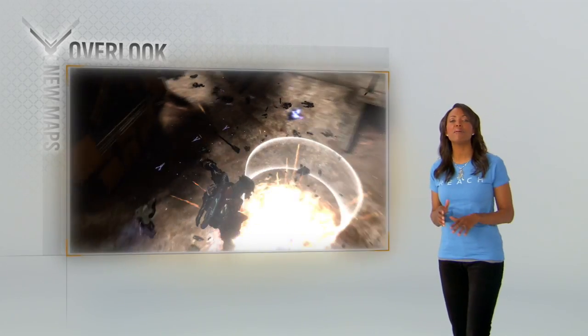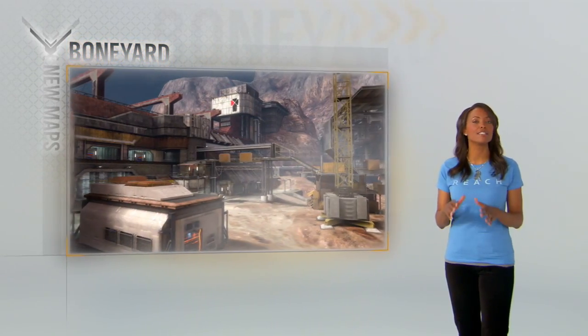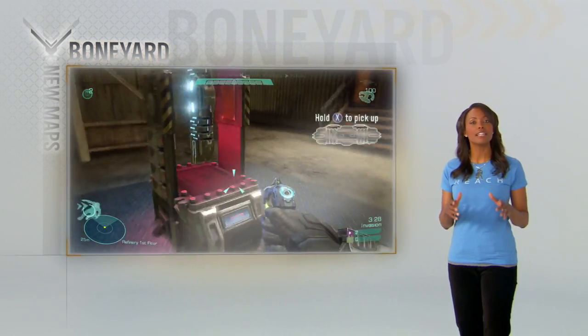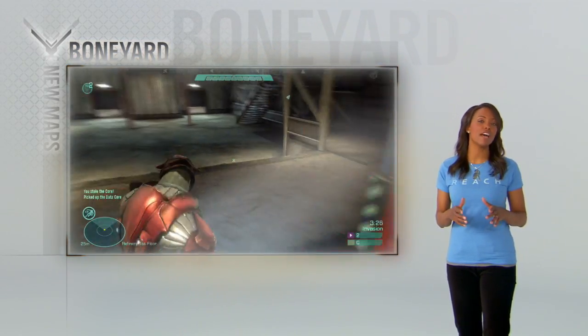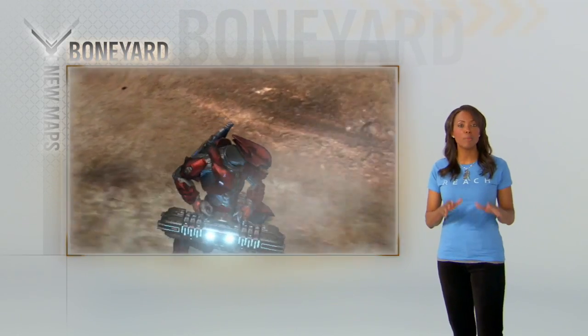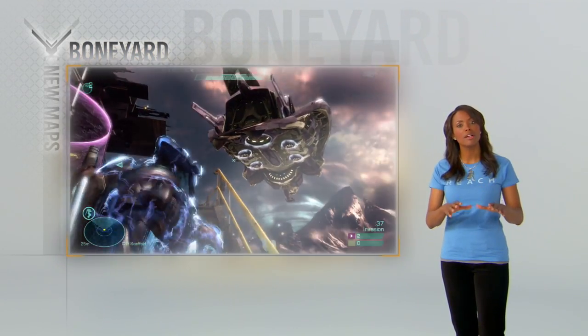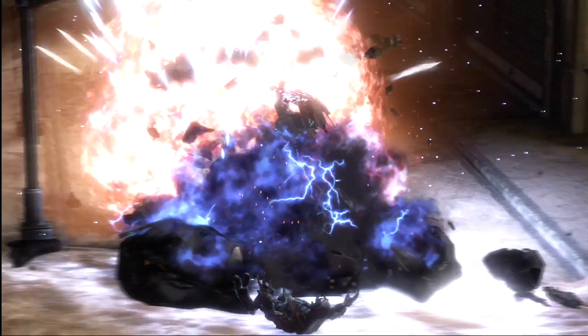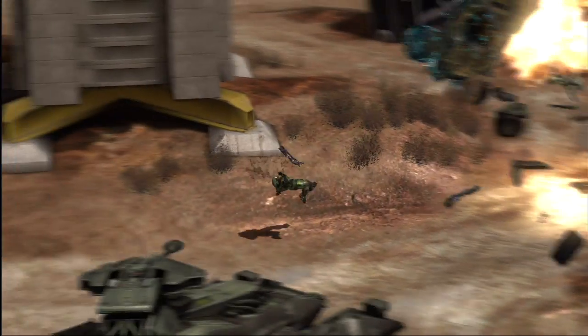The final map in the beta is Boneyard, and it is custom-built for invasion. Elites, shut down the generators, deactivate the security, and deliver the navigation core to your phantom. Spartans, your job is simple — you stop the Elites, because that's what you do. And get this: the weapons and vehicles get more and more deadly as the game goes on. Awesome.